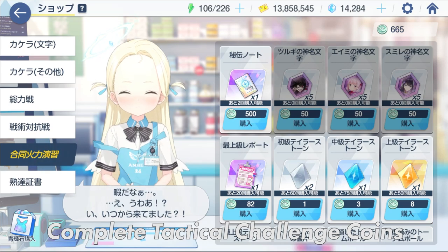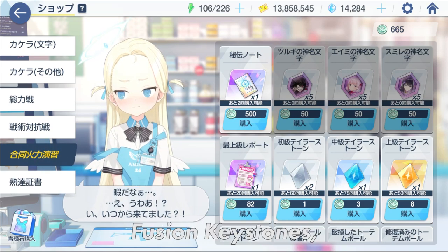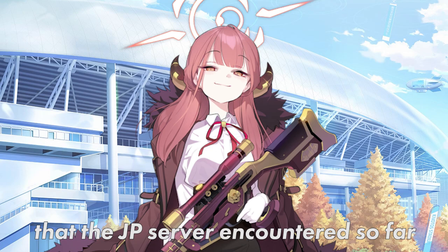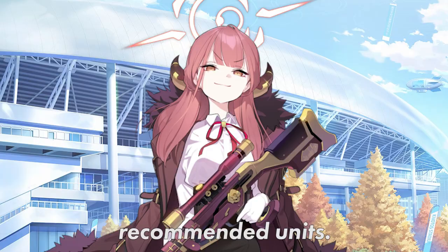You can exchange your complete tactical challenge points in the shop for Amy, Sumire, and Zorugi's Eleph, Kyushun Keystones, Secret Tech Notes, and Materials. The shop resets at the start of a new drill. Let's discuss all of the drills that the JP server encountered so far as of making this video — I'm going to tackle all the gimmicks of each drill and the recommended units.